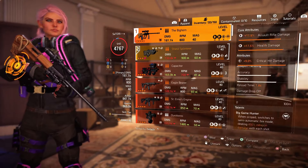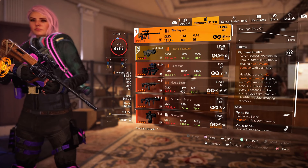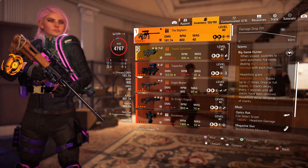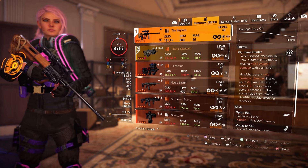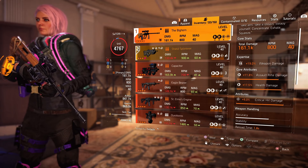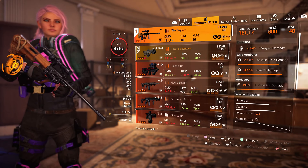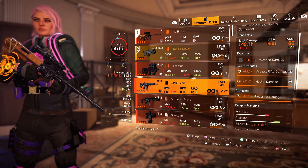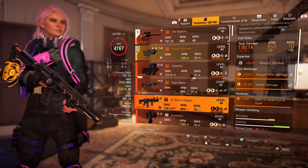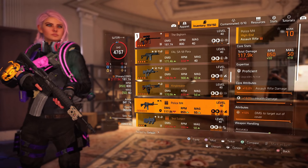That is because the Bighorn's weapon talent, Big Game Hunter, will grant you 4% headshot damage for each headshot, stacking up to 25 — so that's about 100% added headshot damage, which is great. Also, for the third attribute, I recommend rolling headshot damage. I have critical hit damage on mine because I got my Bighorn way back before re-rolling exotic weapons was even a thing. But if you don't have the Bighorn, the Eagle Bearer is still great, and some other alternatives are the St. Elmo's Engine, Shield Splinterer, or the Police M4.